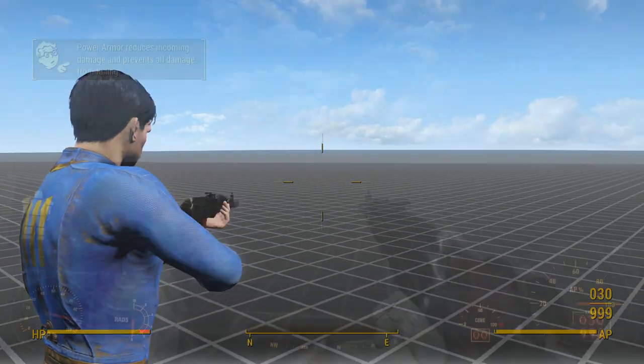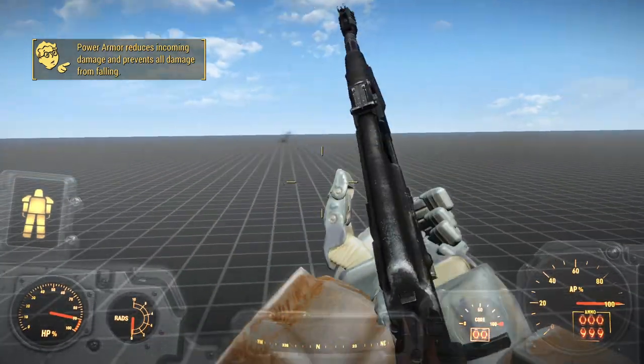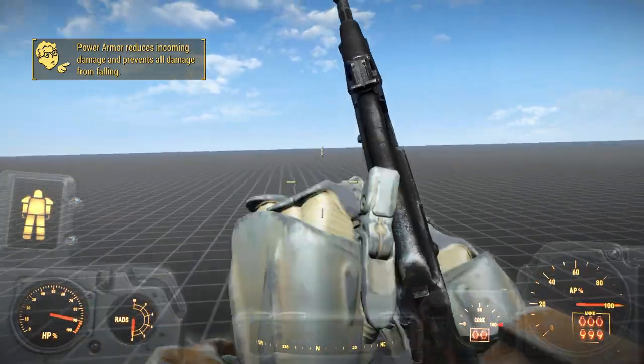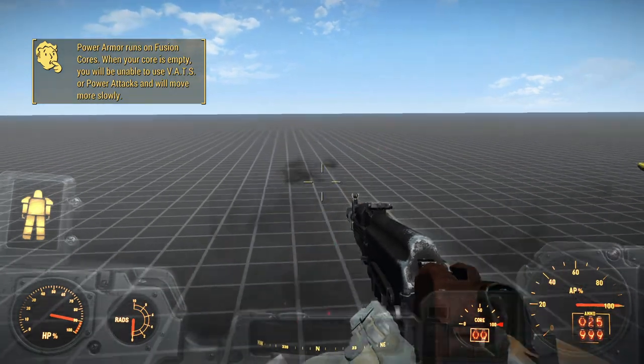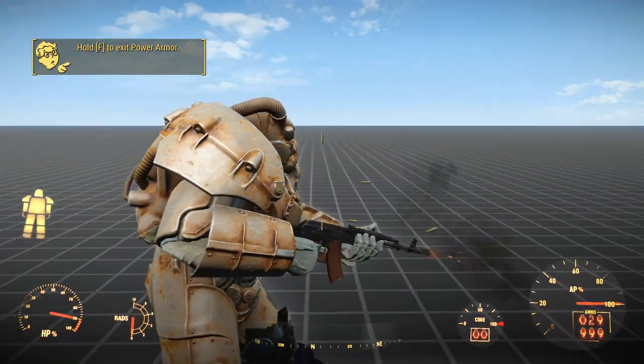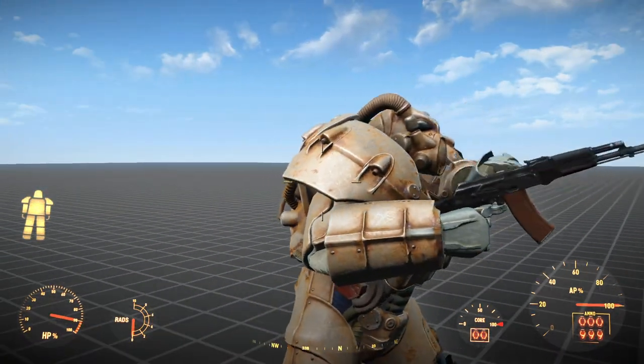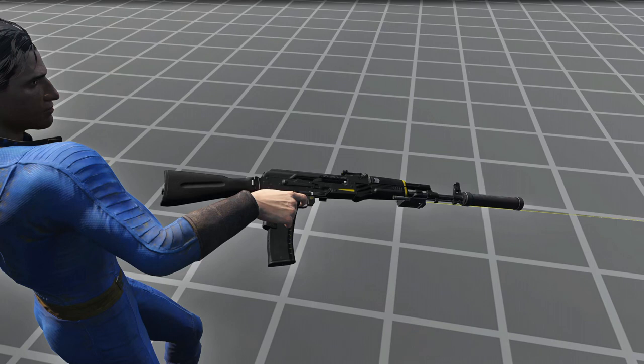Unfortunately, in first-person power armor, this weapon has not only the double footsteps bug, but it also uses gamma gun animations, which are completely broken. Things are a bit better in third-person power armor since it uses handmade rifle animations. The charging handle might be on the wrong side, but whatever. This is a smaller issue, but when throwing grenades in third-person, the magazine gets thrown out of position for a second.